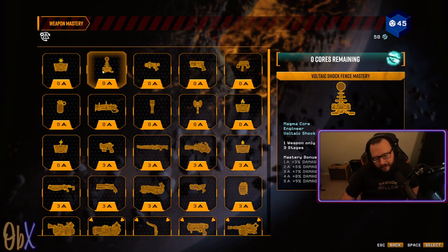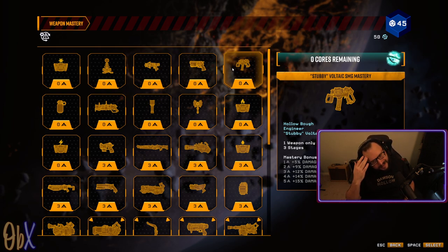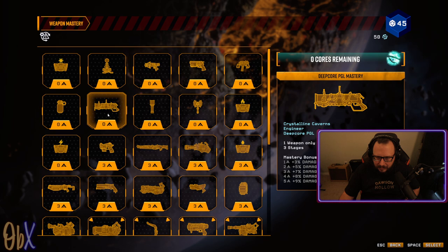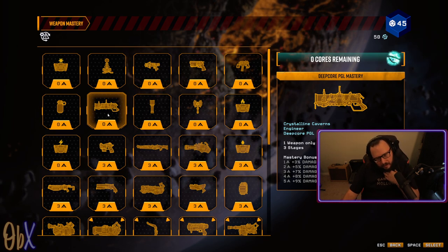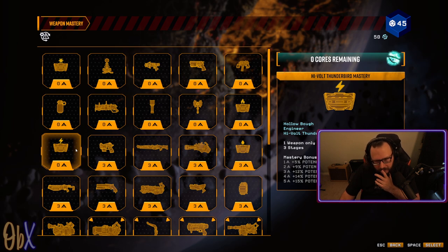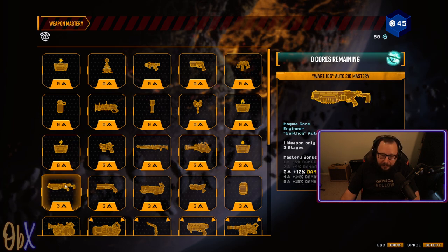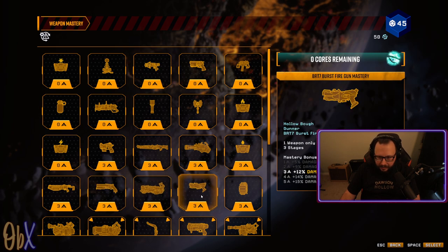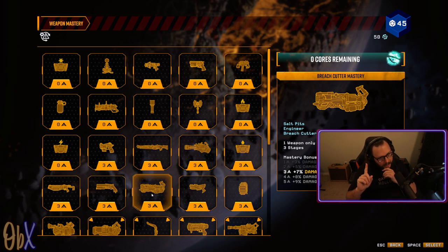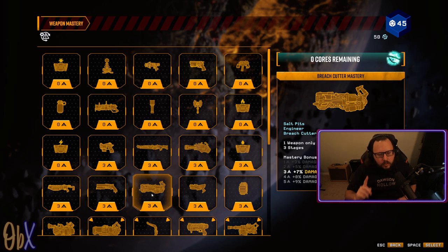Looking at our options — the Shock Fence sounds awful, that's gonna be a pain. The Stubby feels like it doesn't do any actual damage, the damage on it is so low. The PGL could be fun for a crystal encounter. I'm not doing the Thunderbird even though it got buffed — it's a hollow bow and I'm not in the mood for that. The Breach Cutter I like a lot, but the start of it is so damn slow.